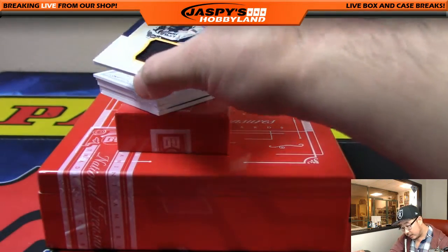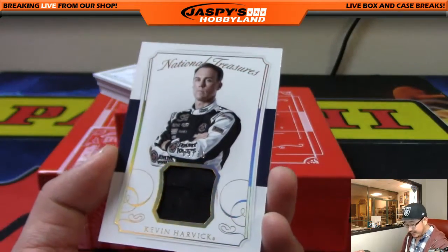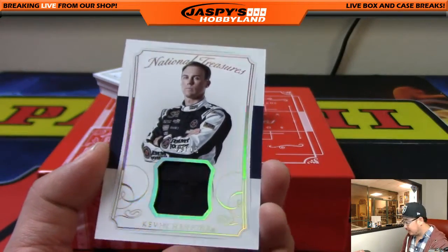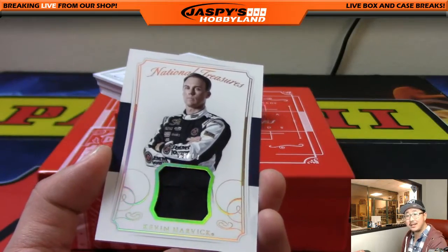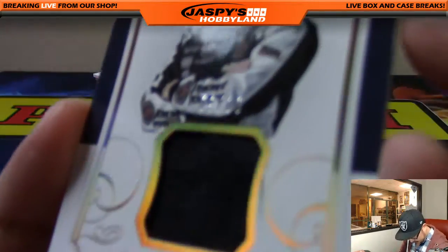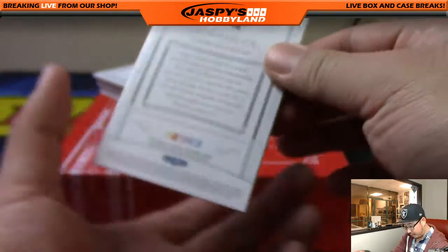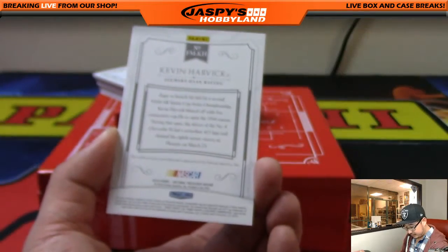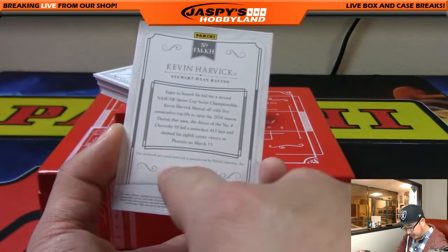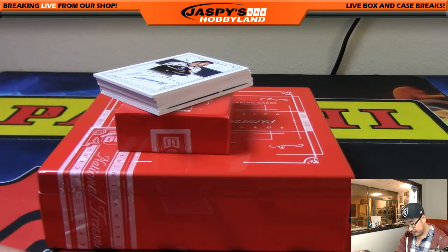We've got out of 10 — nine out of 10, Kevin Harvick. Nice. King D got a card — nine out of 10, Kevin Harvick. Race used material right there. It looks like part of his fire suit or something like that. Nice one, King D.